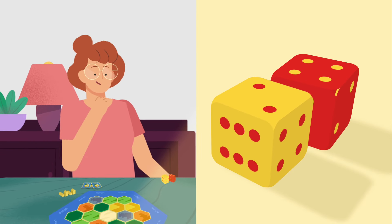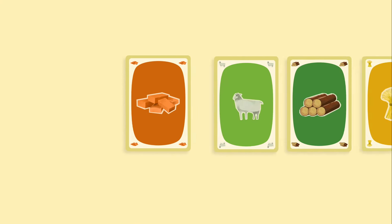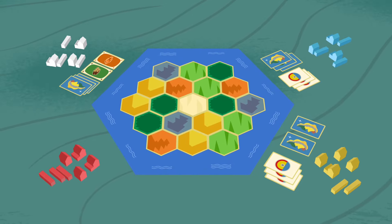You start your turn by rolling the dice. Oh hey, brick! You see, brick is a resource just like wool, lumber, grain, and ore that all come from different regions of Catan.